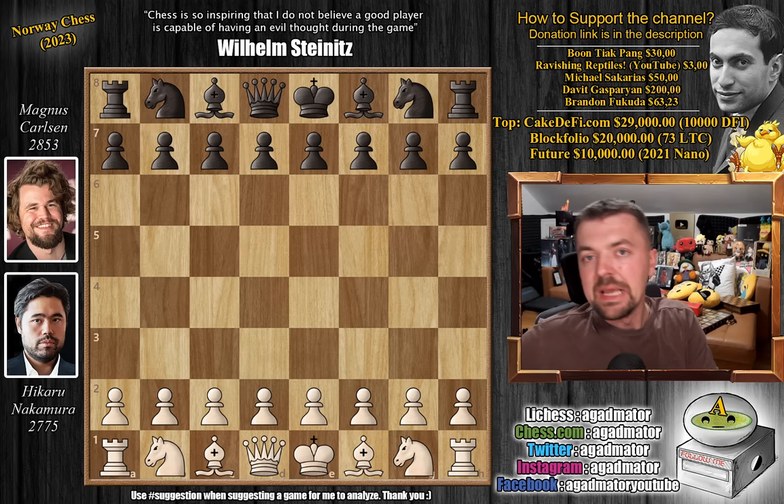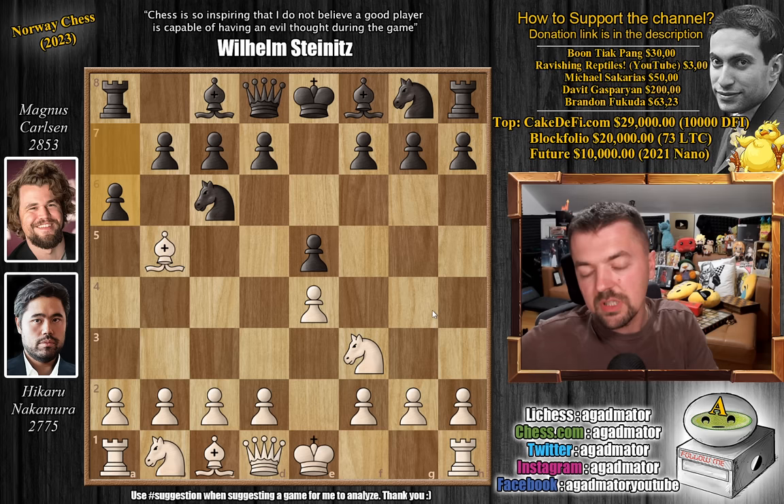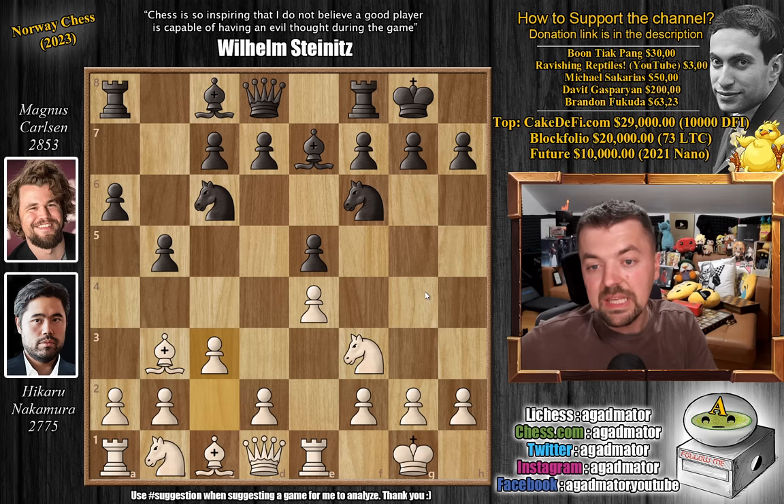So in the classical section we had the Marshall Attack. Of course, it started off with a Ruy Lopez: Knight f6, castles, Bishop to e7, Rook e1, b5, Bishop to b3, castles, c3, and pawn to d5.